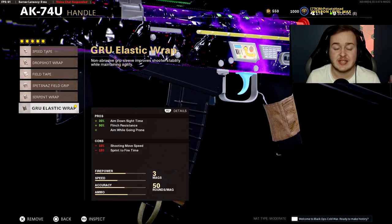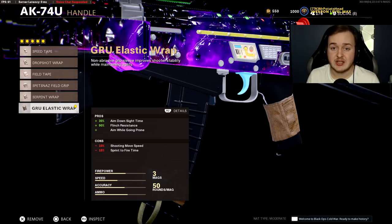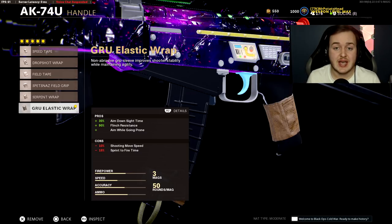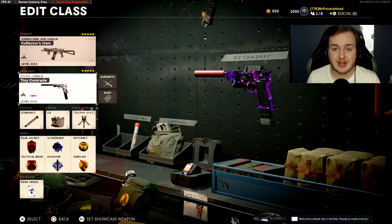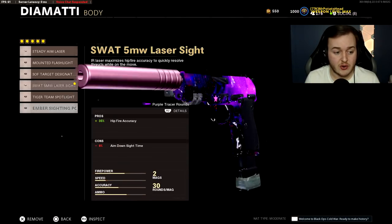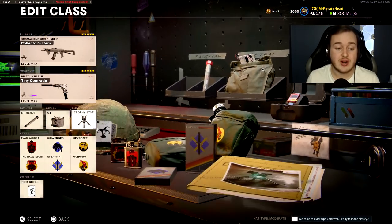Finally, we have the Gru Elastic Wrap. This gives 30% more aim down sight speed, 90% more flinch resistance — basically toughness from BO2 — and you can drop shot while aiming down sights. For the secondary on all my classes today, we have the Dual Diamattis with Sound Suppressor, Task Force Barrel, 5MW Laser, 30-round Fast Mag, Dual Wield, Stim Shot, C4, and a Trophy System.